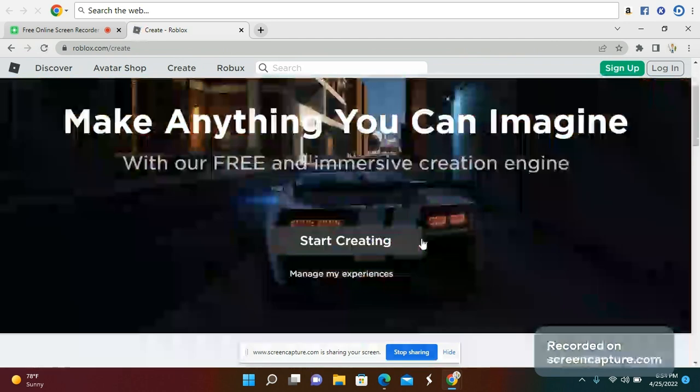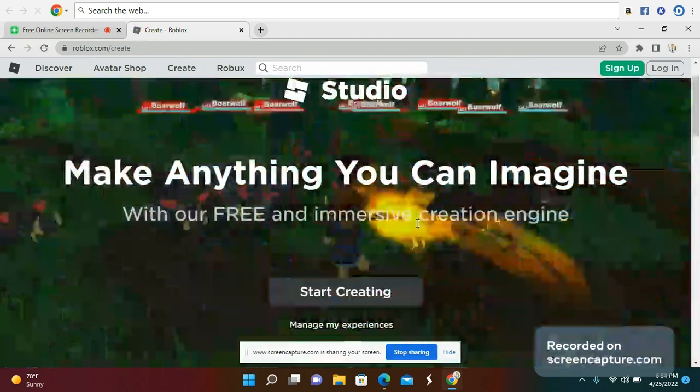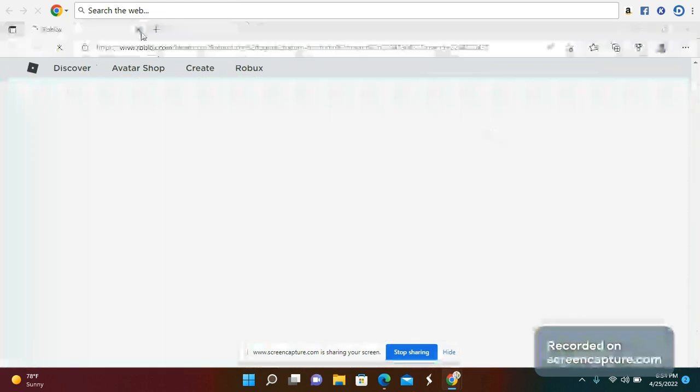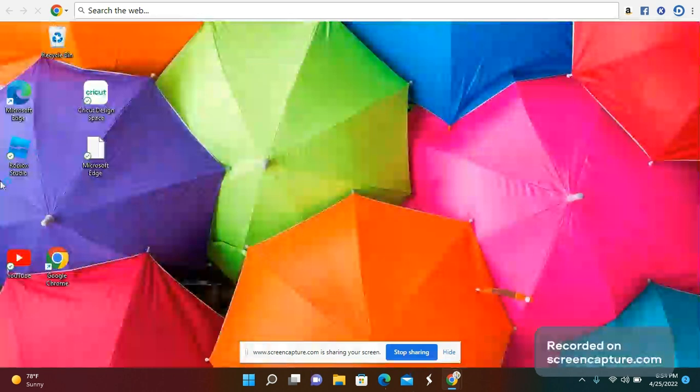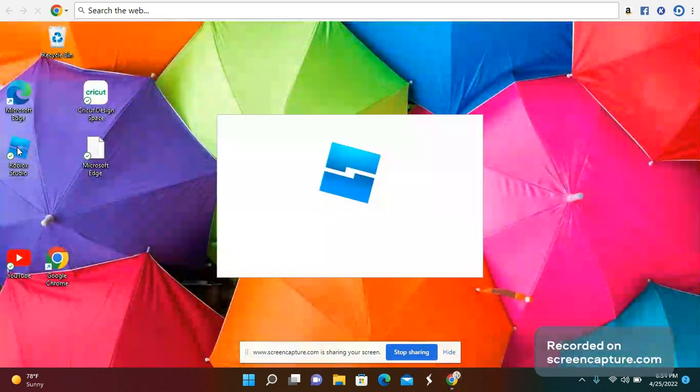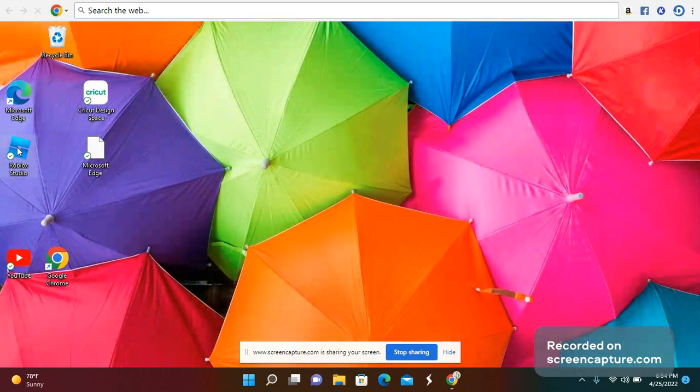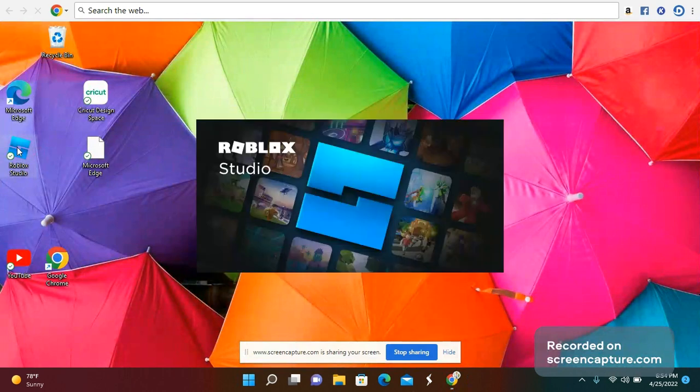Whatever is downloaded, it should already be here. This file should look like this — Roblox Studio. You're gonna press it once and just wait for it to load. Mine says it is up to date, but yours will have to download. This screen will show once Roblox Studio is done downloading to your PC or Mac.